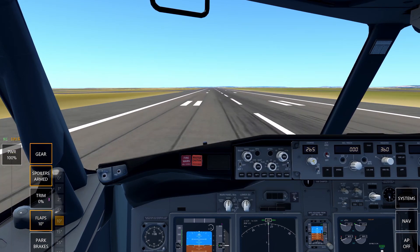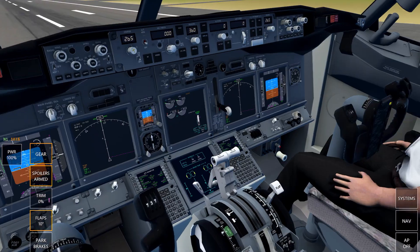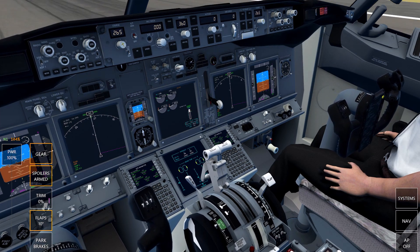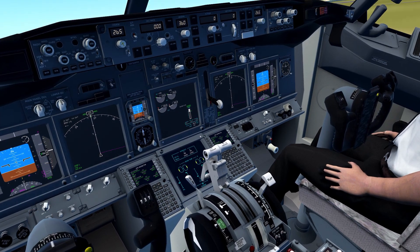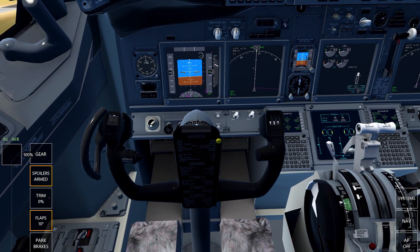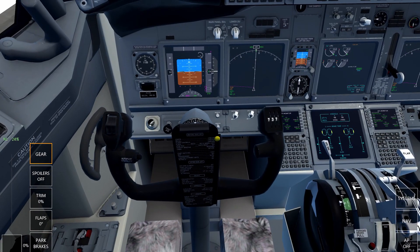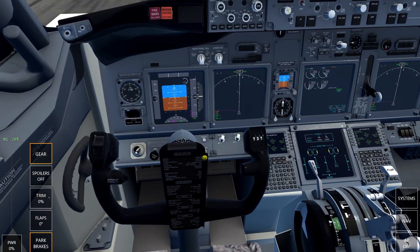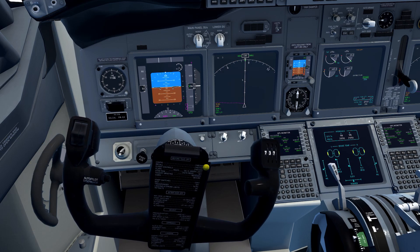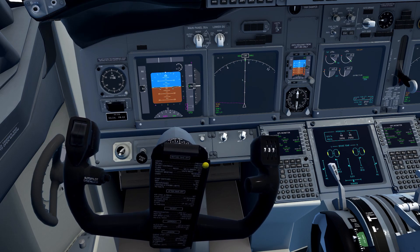The throttle stick works and we get into take-off mode just to avoid anything going wrong. So that's cockpit number two — I'm sure you guys can probably guess what the best cockpit is, but I'll give you my justifiable reasons for why it's the best.